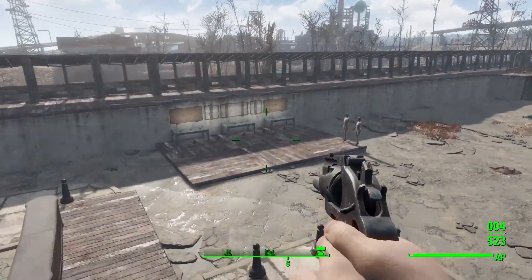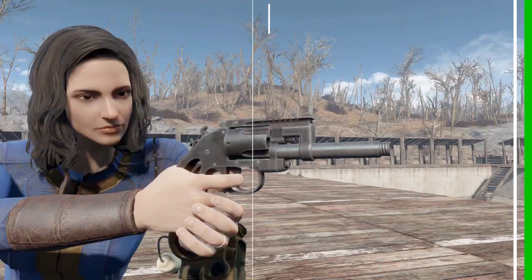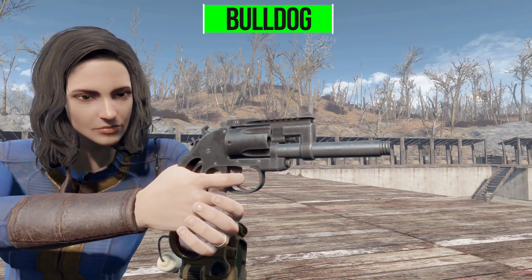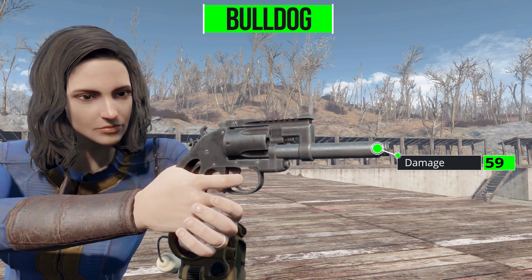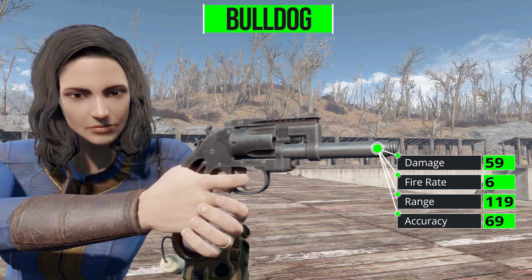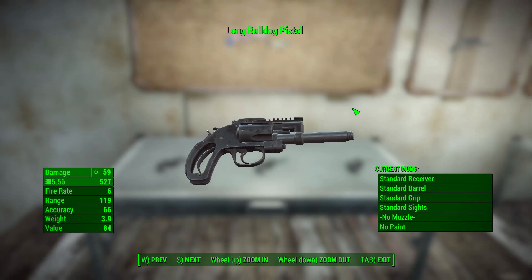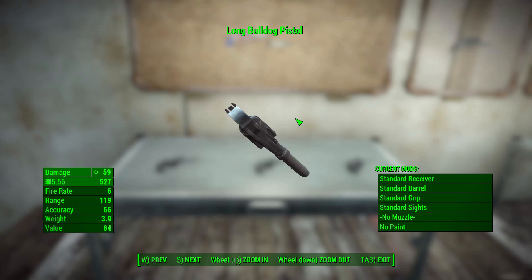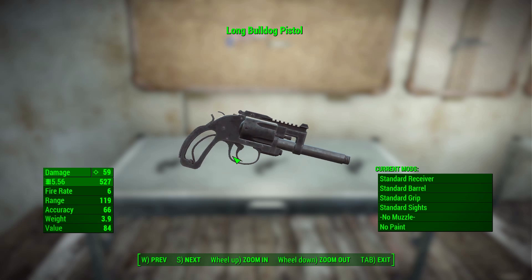Let's have a look at what we do get, starting with the Bulldog Revolver. At its base level it will do 59 damage with a 5.56 round, with a firing rate of 6, a range of 119, accuracy of 66, and a weight of 3.9. It's a pretty beat-up weapon, which I actually quite like — I think it fits in with the post-apocalyptic world. It looks like it was a pre-war revolver that had bits and pieces knocked off and broken over the years.